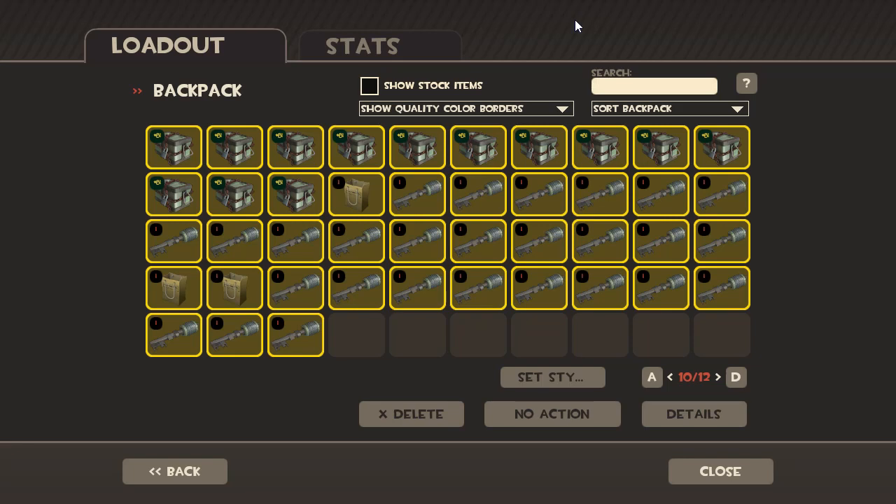Hello everyone, this is Kona and thank you for tuning in to another video. Now let's open some strong box crates - 27 of them. Valve made this really long big-looking crate instead of the cube one. I think they did this for the summer crate as well; I'm not really sure what it means, but here we go, 27 of them.